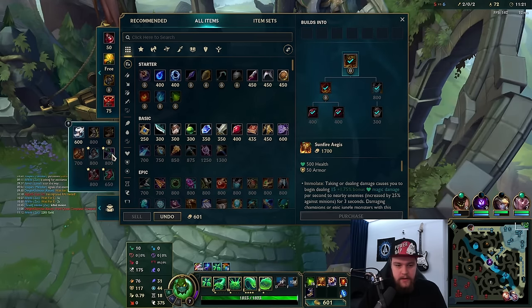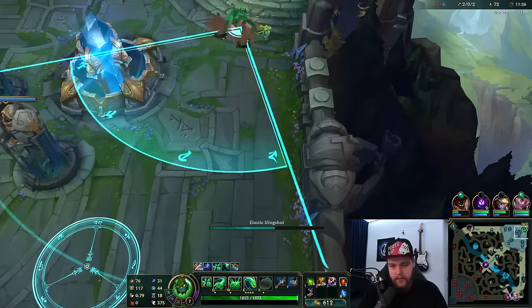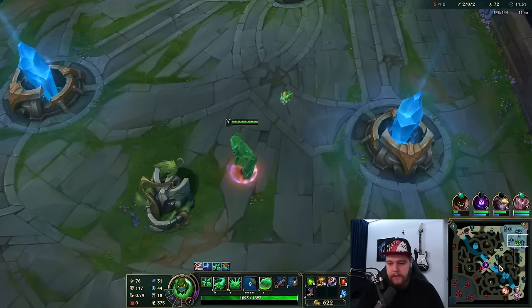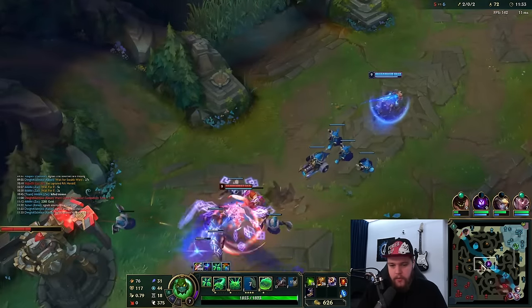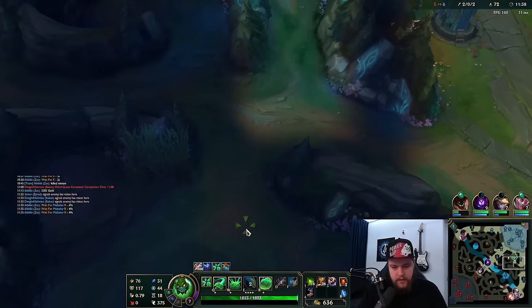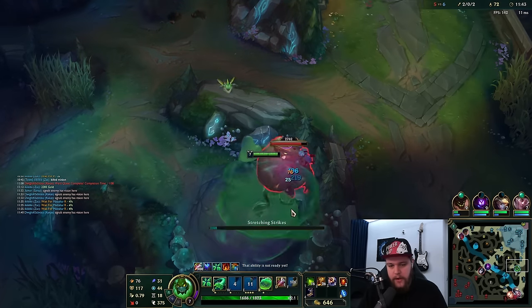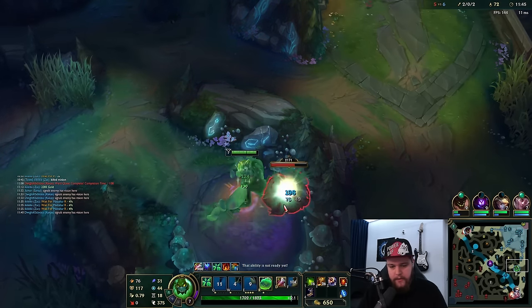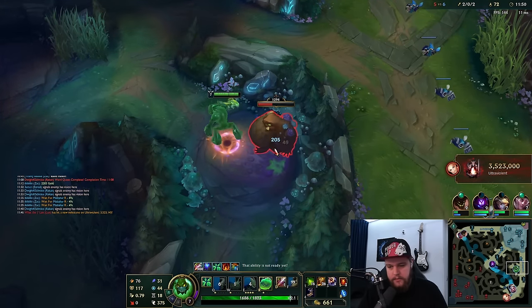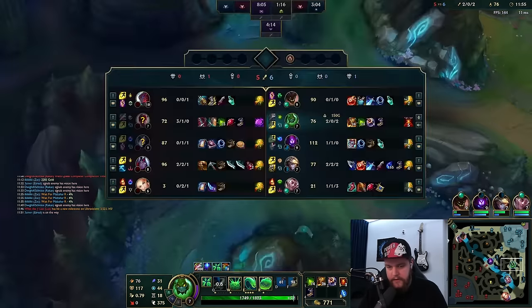I won't have the money for the item — it's also not worth waiting for right now. I'll go for Gromp and probably just go back mid. We have 49 seconds on Malzahar's ultimate. I want to go back to mid lane the moment Malzahar has his ultimate back so I can get a free kill — I absolutely want that. Let me clean up some of these camps.